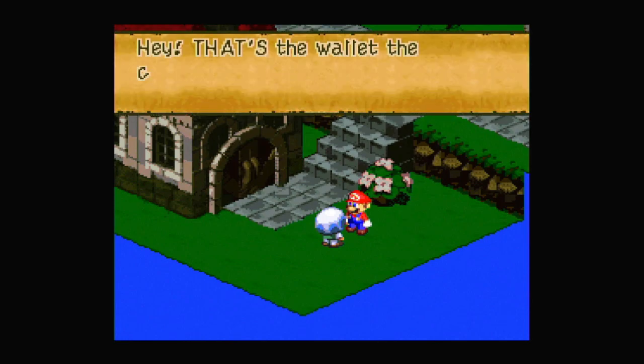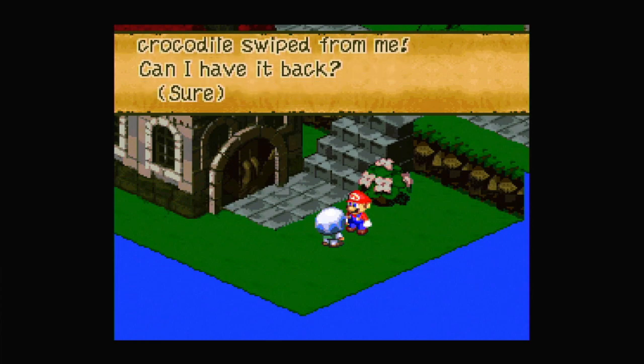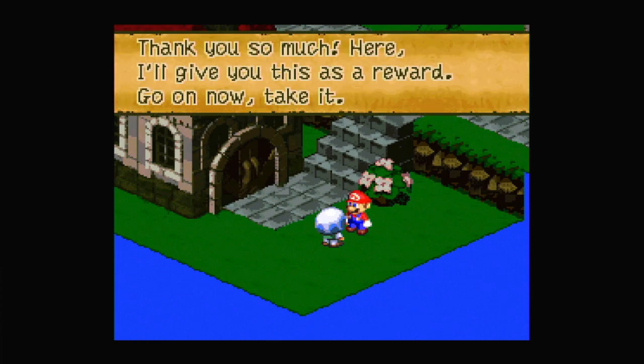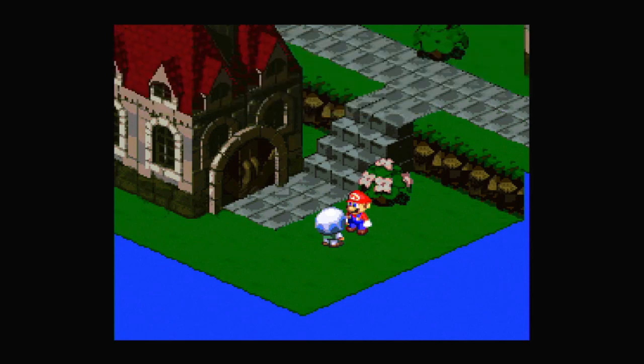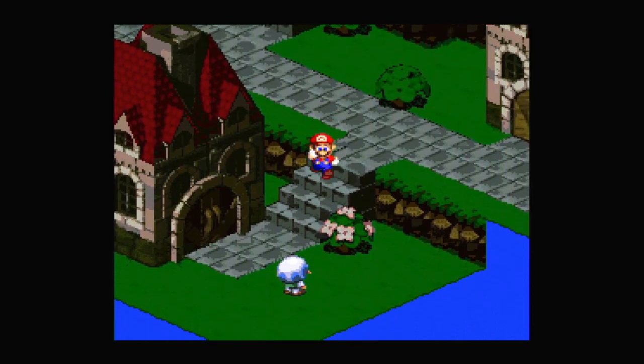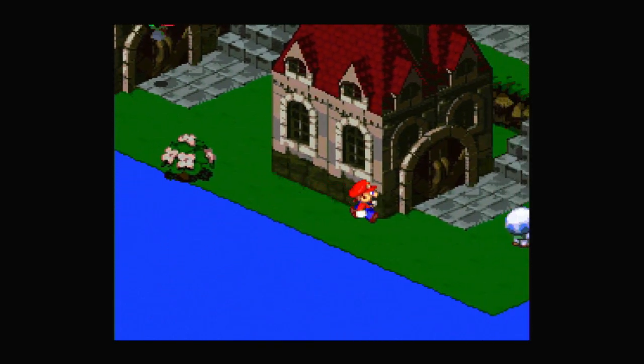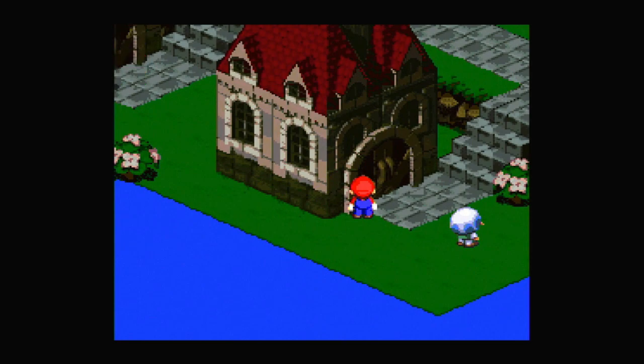Thanks for the hand Mario. Hey, that's the wallet that crocodile swiped from me — can I have it back? Sure you can. Thank you so much — here, I'll give you this as a reward. And he gives us a flower tab. Also, I think it's possible that he would have given us a frog coin if we said no — I haven't checked this, I probably should have.